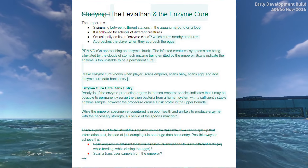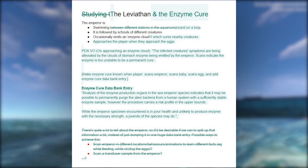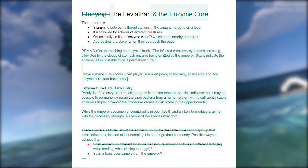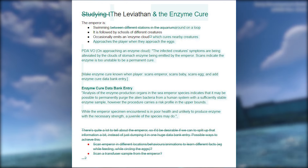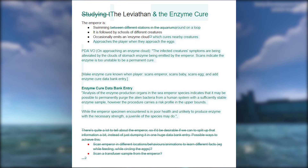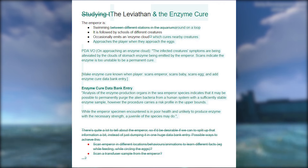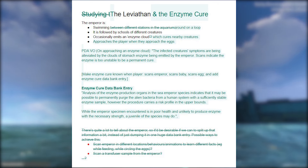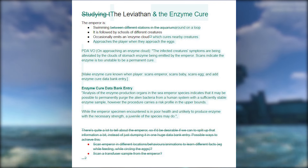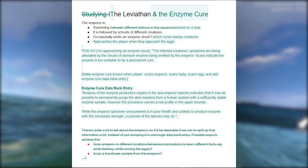On to the next thing — the sea emperor and the enzyme cure. The beginning part describes what it's going to do: the sea emperor is swimming around on a loop, and it is followed by schools of different creatures. It occasionally emits an enzyme cloud which cures nearby creatures. It also approaches the player when they approach the eggs. My assumption is that the incubator will be in the middle of the aquarium, and once you get to it there'll be a pretty awesome animation.